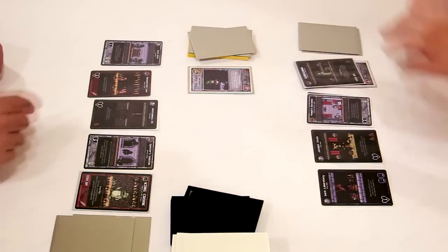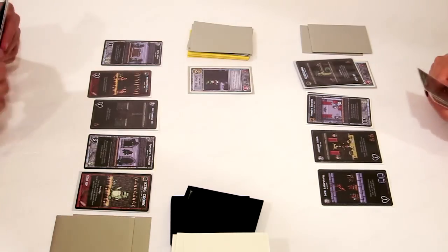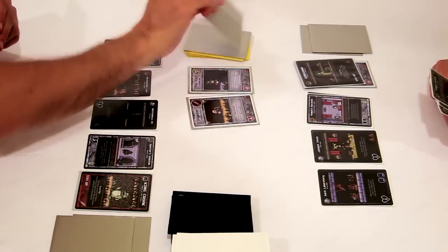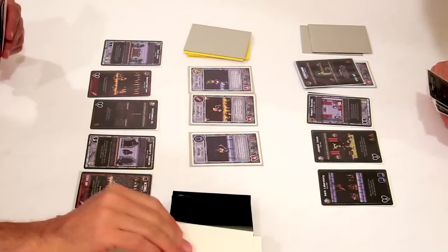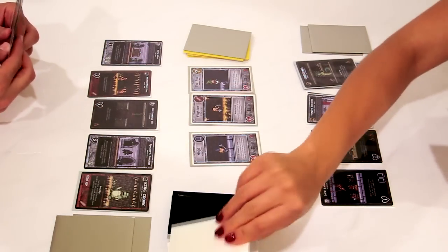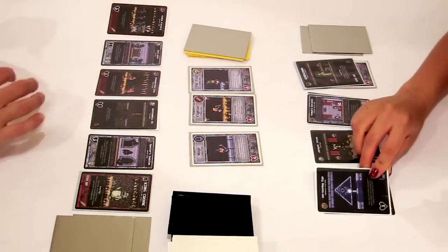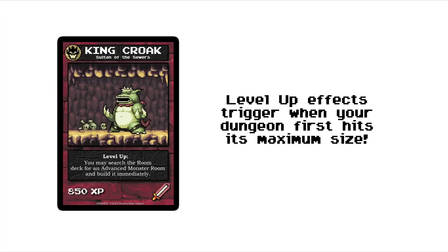As a new turn begins, it looks like a fighter will go to player 1 and the mage to player 2. Often this will change when new rooms are revealed, but this time the players keep their respective markets cornered. However, every boss card has a level-up ability that triggers when your dungeon first reaches its maximum size of 5 rooms — these abilities are very powerful. King Croak's ability lets player 1 search the room deck and immediately add 1 advanced monster room to his dungeon.